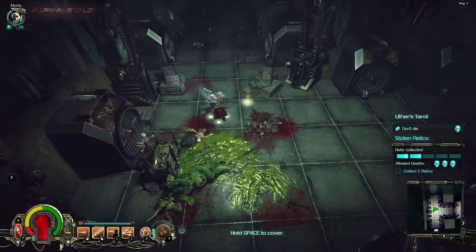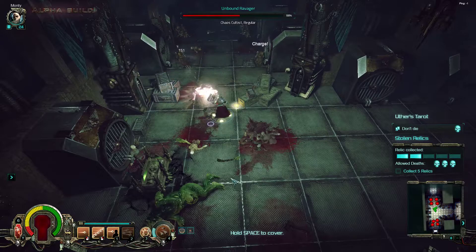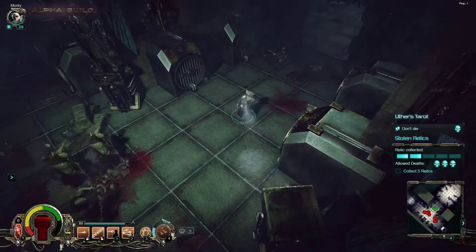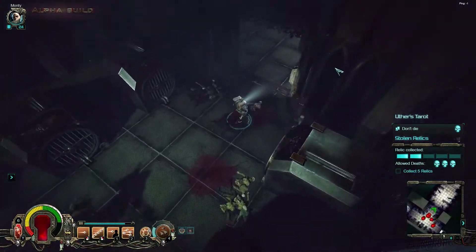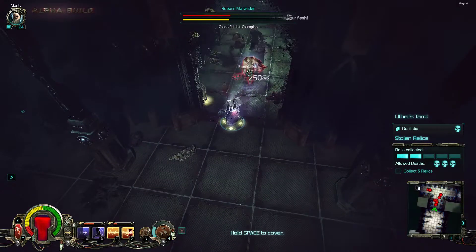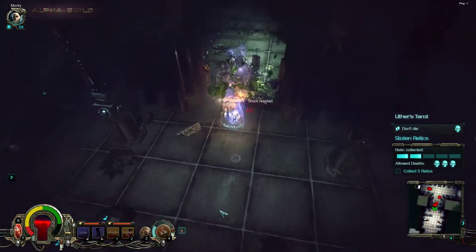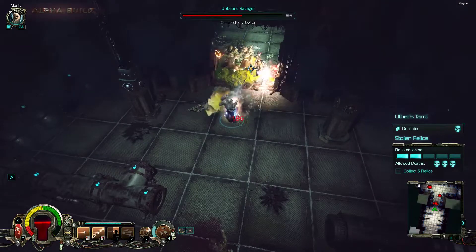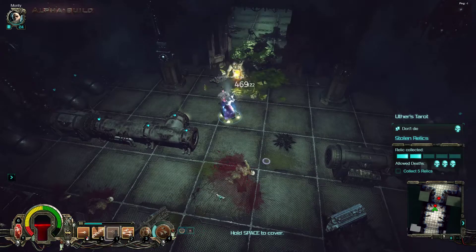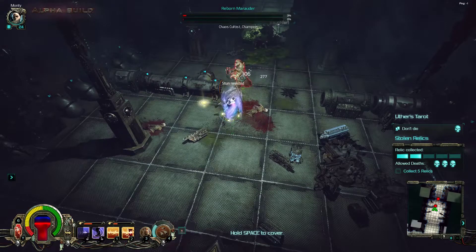We have two relics only. Oh god, that is quite insane. We still have the deflector shield equipped. Let's kill them one by one. We can use the deflector shield right now. I still think the animation of the void shields and deflector shields doesn't look too great — I hope they change that soon. Back to the pistols. The overheating is gone — that, of course, is amazing.